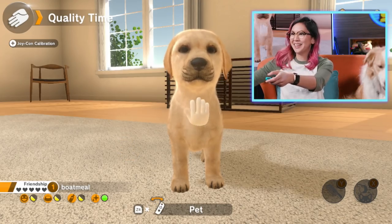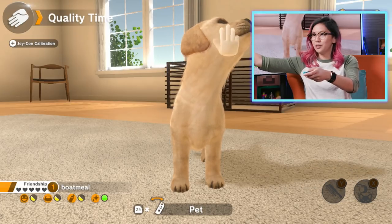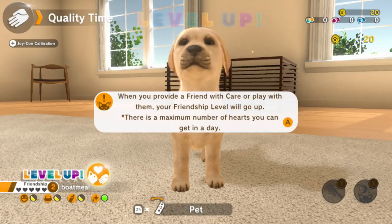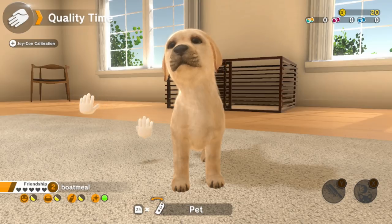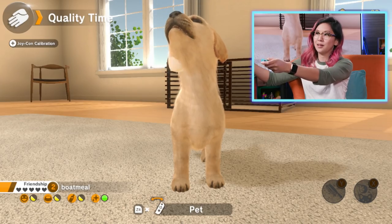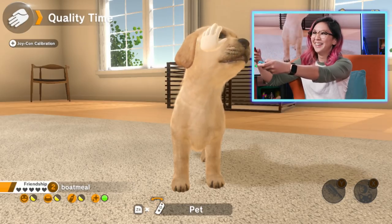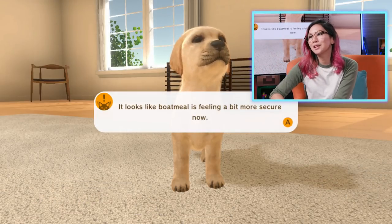The calibration seems a little bit off — I'm having to move my arm very far to get to this dog. But it's worth it for a good chin scratch. There's a little bit of vibration in the Joy-Con to let you know when you're petting the spot that they like, because every puppy has a different spot. For this one it seems to be its eye. Oh who doesn't love a good eye scratch? It looks like Boatmeal is feeling a bit more secure now.